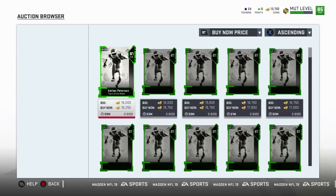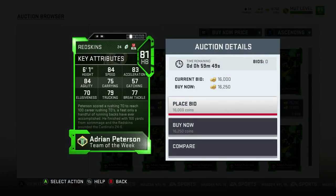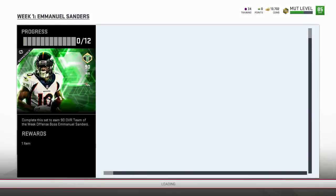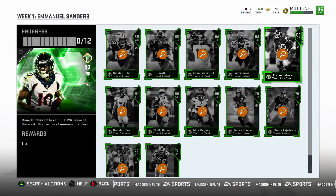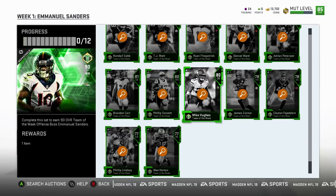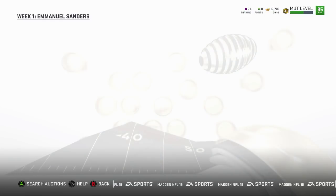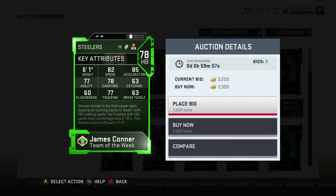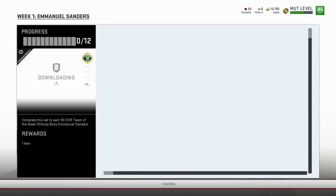Adrian Peterson: 84 speed, 75 carry, 79 trucking — I'll pass on Adrian Peterson. We've also got James Connor, who had a huge day. His card is unplayable at 78 overall — no one's going to use that, but hopefully he gets more upgrades.